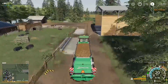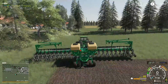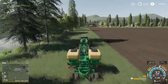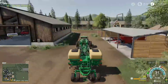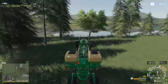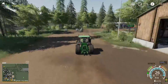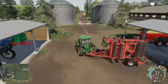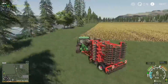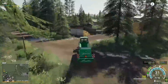You guys might remember that last time I had trouble finding where the manure pull point was. After the stream and after I'd recorded the voiceover for the last episode, I found it — it was exactly the same place as where you buy slurry and digestate, which was great. So we're now getting the 8RT out on the cultivator.